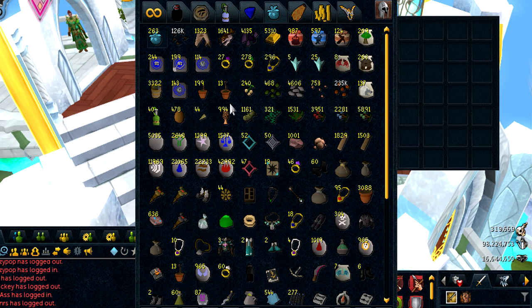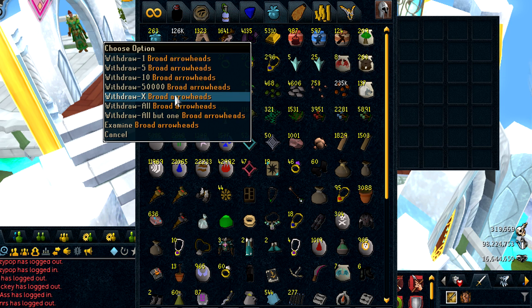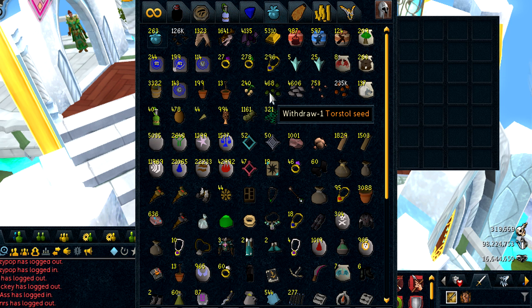Now for my skilling and farming tab — basically the put-everything-in-here tab because I'm lazy. I've just recently been buying these Broad Arrowheads again, and I'm also growing my Torstals. I'm working on a herb farming loot video for fun.